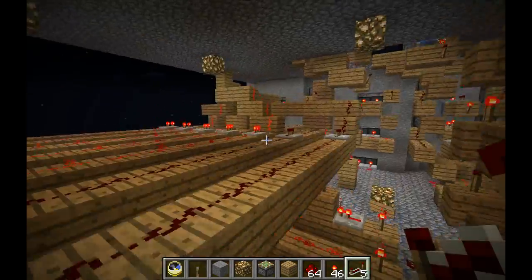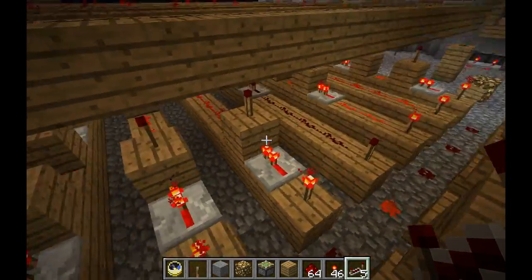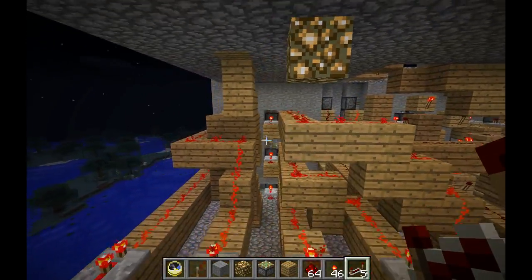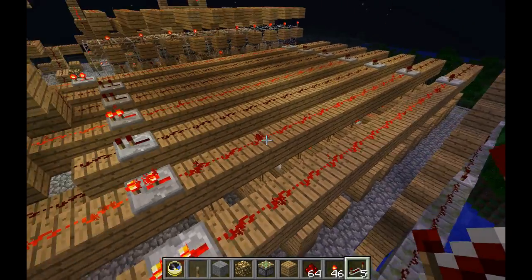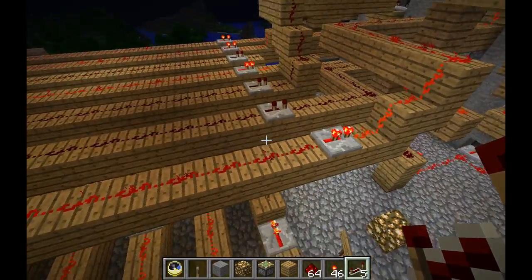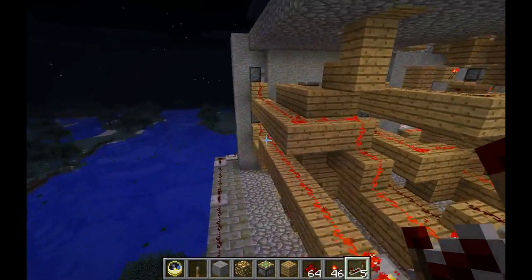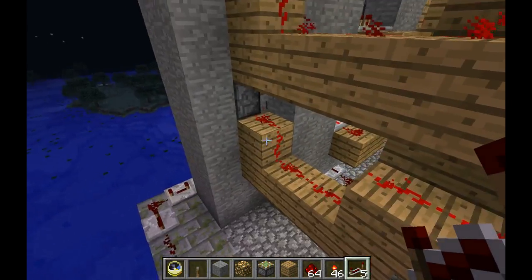Simultaneously it changes output over here. So this is behind the ones-place seven-segment display, and there are seven rows. Each one of these rows is basically part of the display, so if you had a one, only these two would be powered and all the rest would be unpowered.